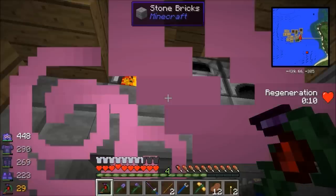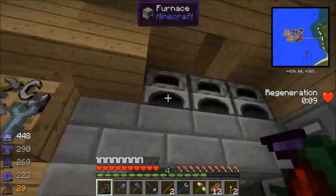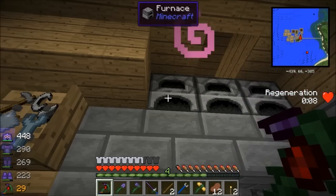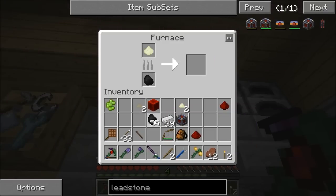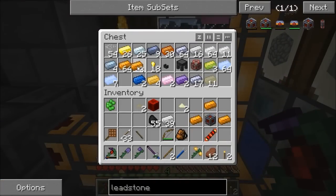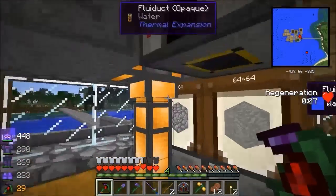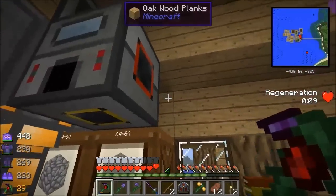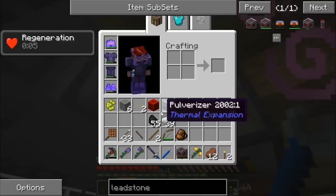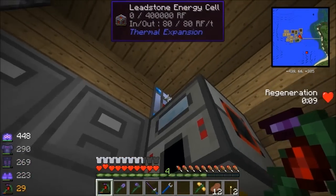There we go - electrum conductance coil, wonderful, and then three copper. That gets me a leadstone energy cell. It doesn't hold a massive amount of energy, but rather than keep wasting energy in these things, I can give it the right amount it needs. I'll drop the pulverizer out, and face that upwards again. Put it back to low. He's getting energy - sweet. I can fill that up to a leadstone energy cell and use it as a portable battery.